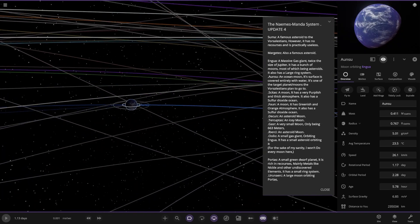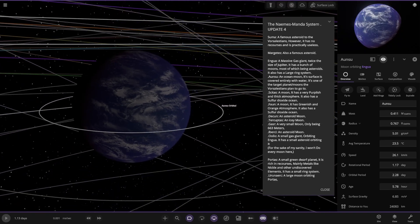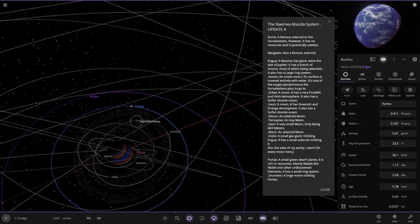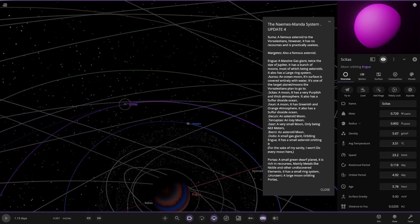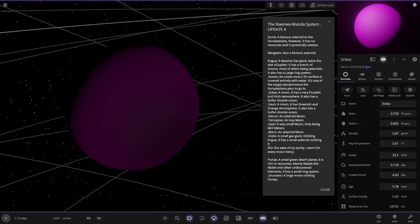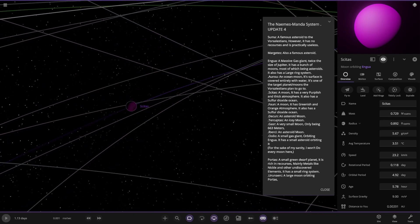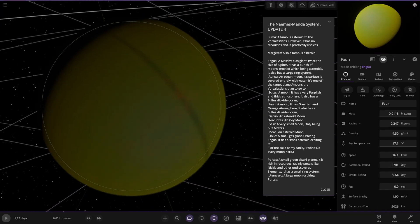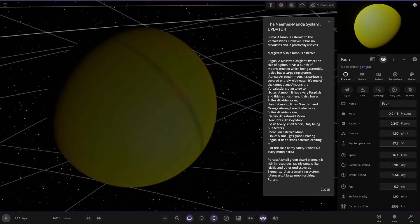First up we've got this moon — an ocean moon whose surface is covered entirely in water. It's one of the target moons for the Vorsalistians to travel to. We've also got this moon with a purplish thick atmosphere — a sulfur dioxide moon. Then we've got Thorn over here, with a greenish and orange atmosphere. It also has a sulfur dioxide ocean.